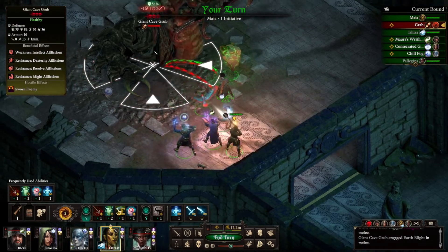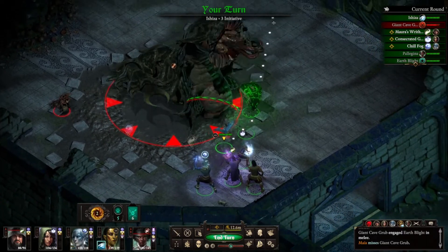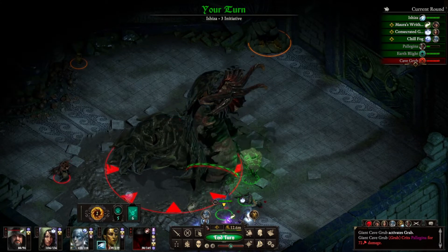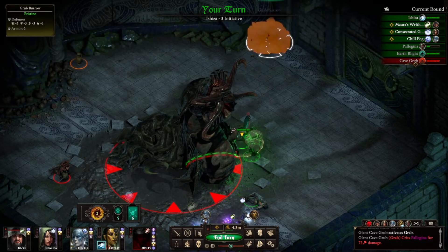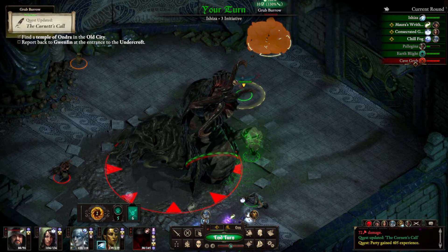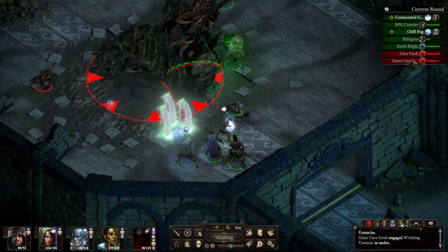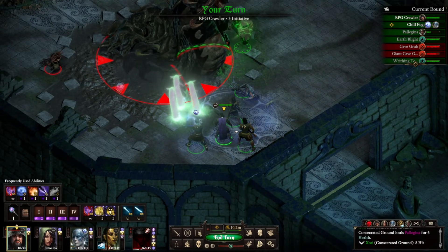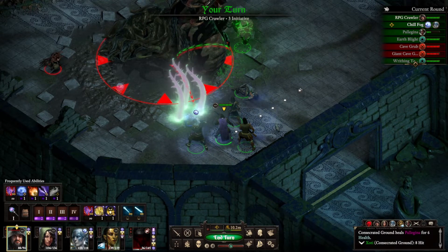You are just going to normal attack it for now. Oh, we got another grub burrow over there we need to take care of. You're going to come over here, and actually you're going to go over there. There we go with the tentacles. It looks like my paladin needs some serious help.